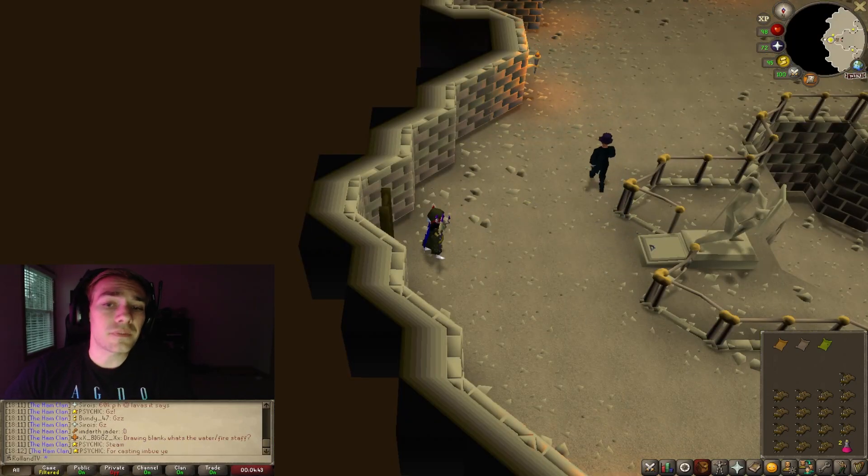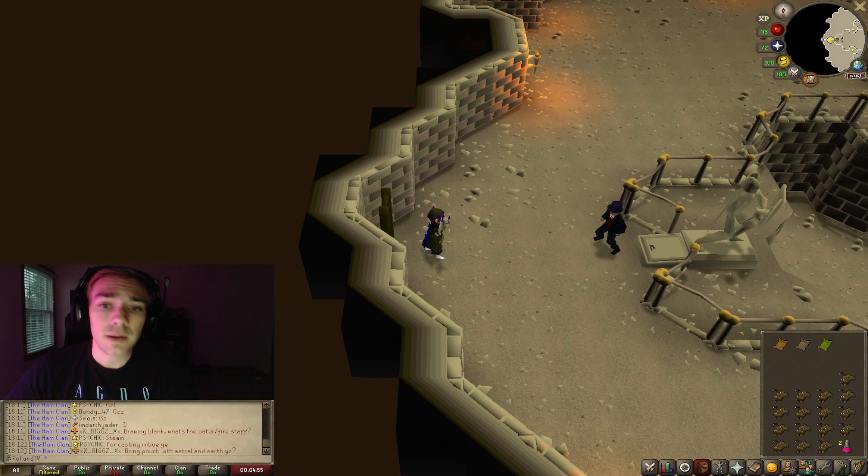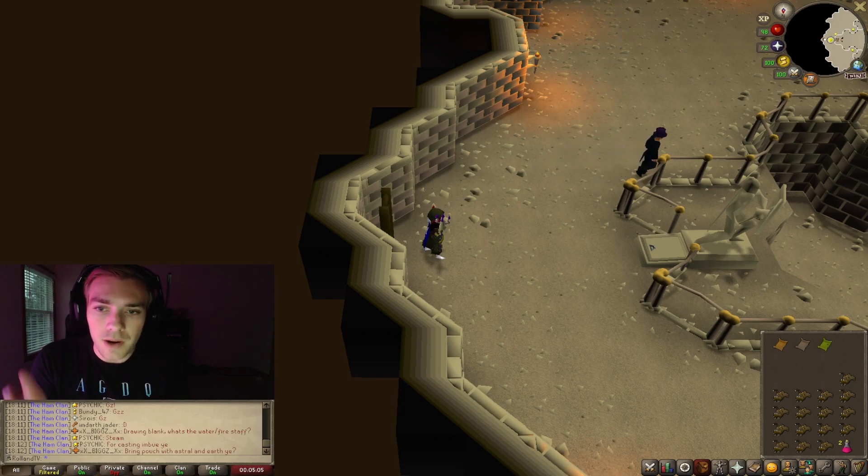The Hobgoblin is level 56, and every single boss for the Championscape has a special rule. This rule is that you cannot use melee — you have to use range or magic in order to kill this boss. Do not bring melee and then complain that you couldn't kill the boss. You literally cannot attack him with melee attacks, so keep that in mind.